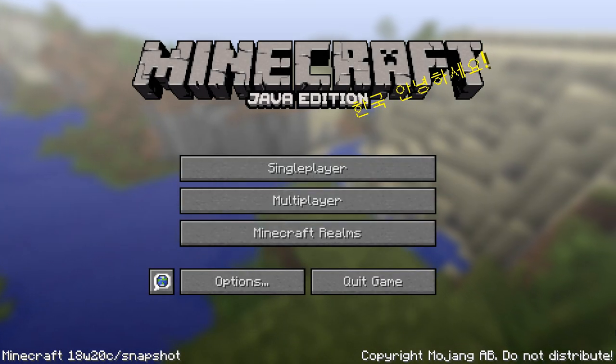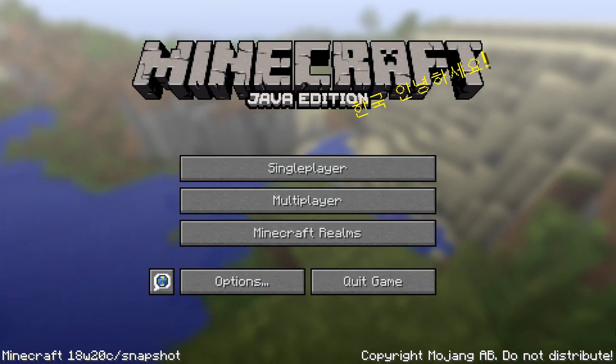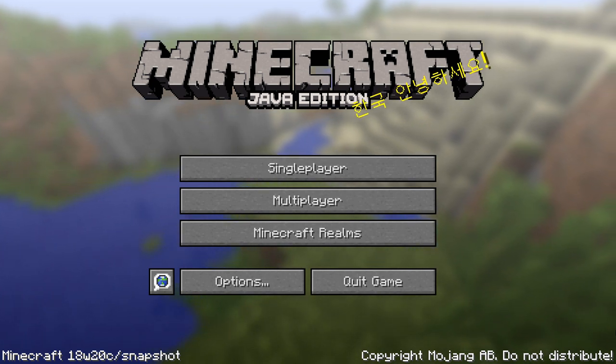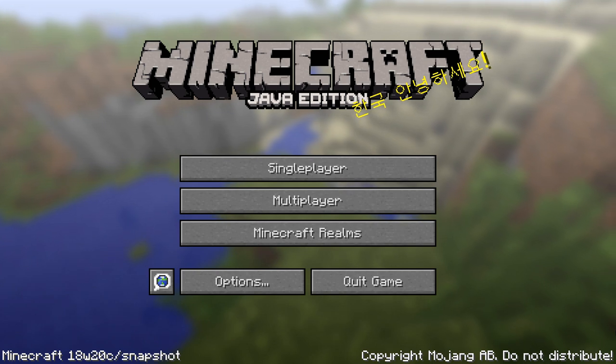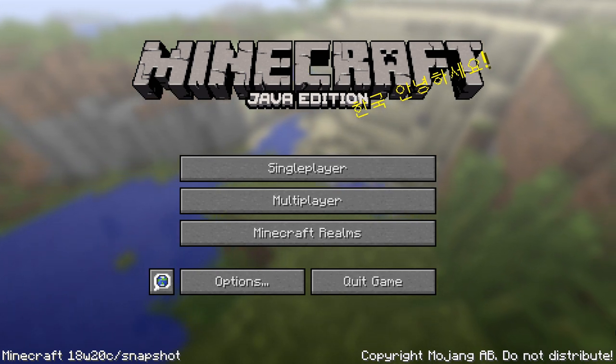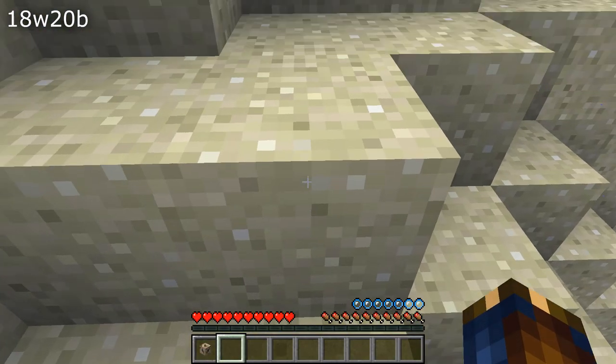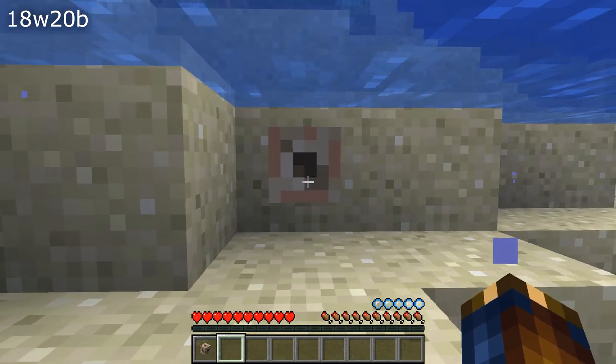Ladies and gentlemen, a new snapshot for Minecraft Java Edition 1.13 has been released. It's the 3rd of the week — here's 18w20c. My name is slicedlime, and I'm going to go through all of the changes and fixes in this version, because it is a bug-fix focused snapshot. Let's start where we started yesterday as well, with conduits.